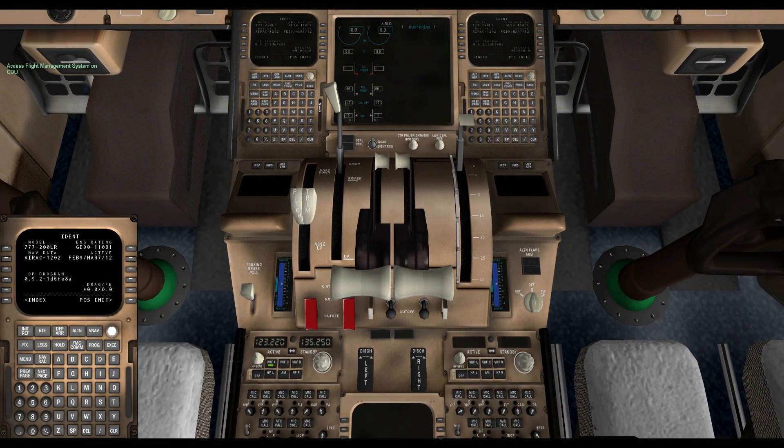Access the flight management system on the CDU. Clear any warnings and go to the position init page to enter the ADERO position. Copy the GPS sensed position to scratchpad and insert the GPS position to ADERO.